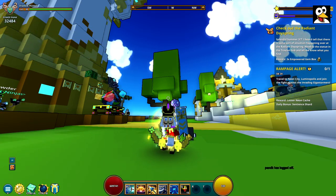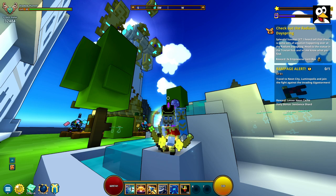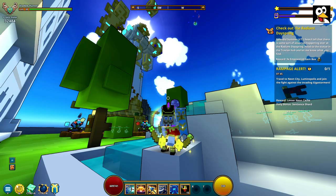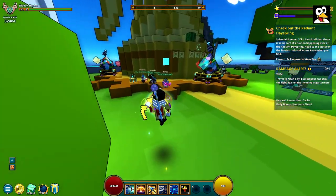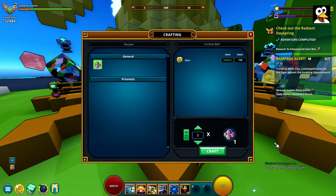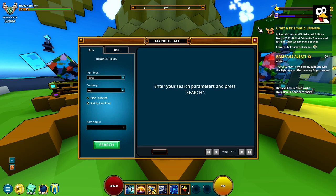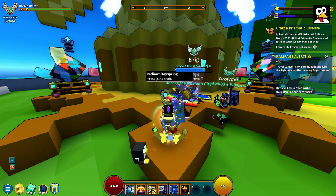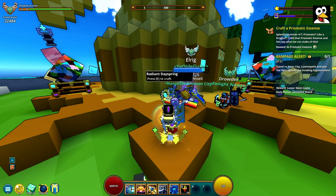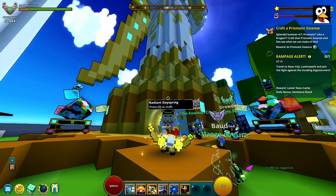Step number three is to check out the Radiant Day Spring, which we just did. Then step four just has you open it again. I'm not sure why they're in this order — I would have put them the other way around. But it doesn't really matter; you could also buy confetti balls on the marketplace or use ones from a previous event.